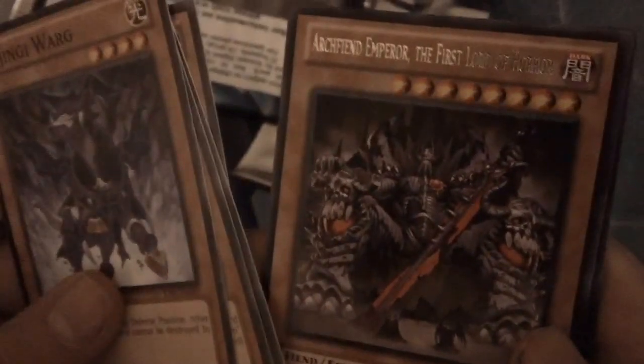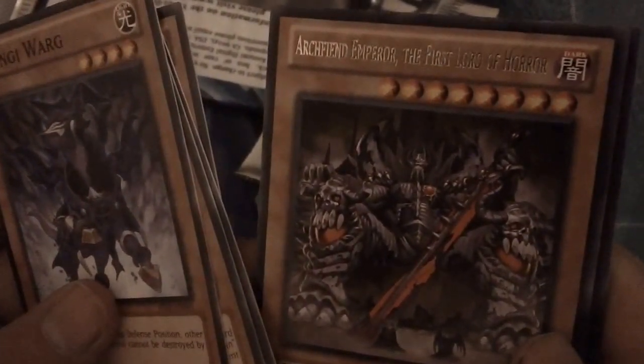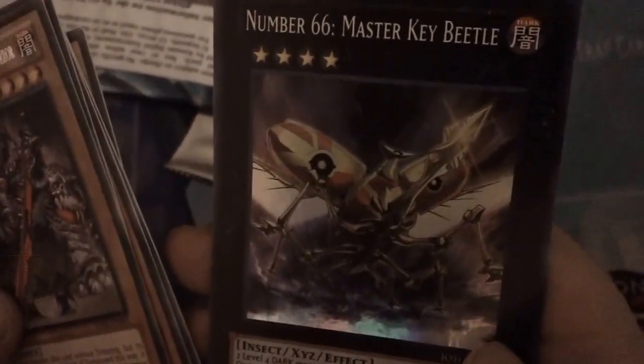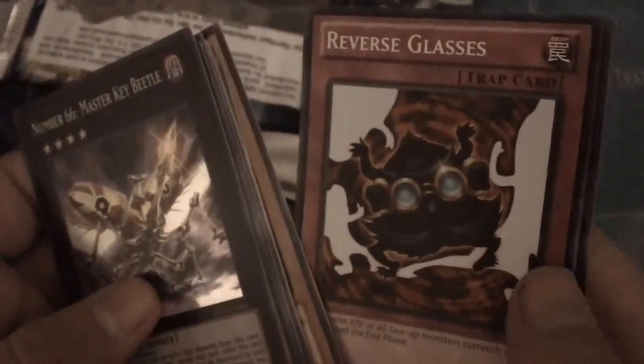Alright, we got nine packs, so let's get right into it. We have Bujingi Warg, Bujingi Ophidian, Mega Phantom Beast Harliyard, Star Seraph Sage. A rare Arch-Fiend Emperor in the first pack - that's pretty cool! Oh my god, a super rare Number 66: Master Key Beetle! You know, Josh bought one of these from locals and then one on Amazon, so now we have three. This is just amazing. Also got Star Seraph Scout, Reverse Glasses, and the Calibrator.